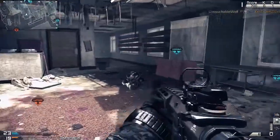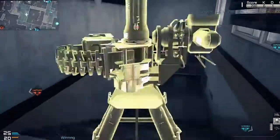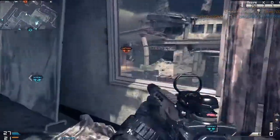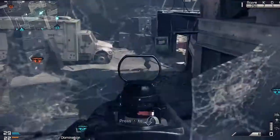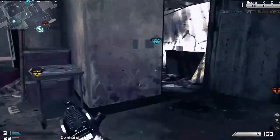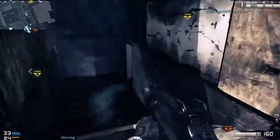Usually when I do best gun topics I talk about assault rifles vs assault rifles, but now I'll be talking about assault rifles vs submachine guns and which ones you should use. Because a lot of people are saying the maps are so big, but you still can rush around. You just have to play extra smart when using a submachine gun, and the K7 is very nice.